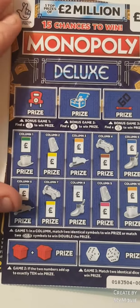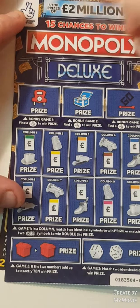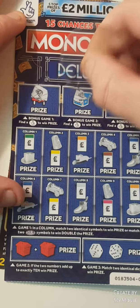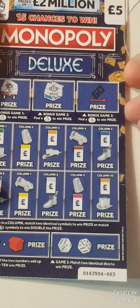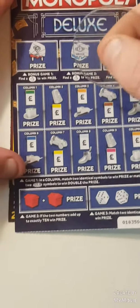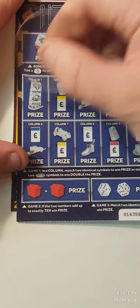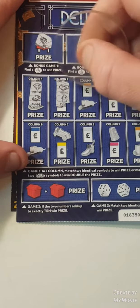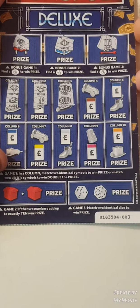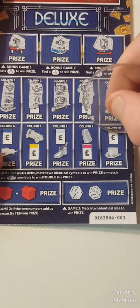On the Monopoly we have to find fingers, we have a wad, a watch, and a safe. On this bit you have to match two or find two doubles to win double the prize. And we have a double — can we find any more?